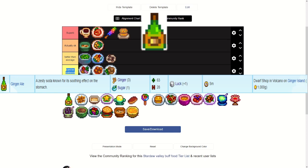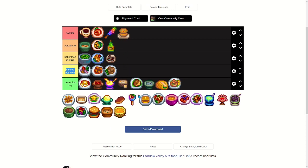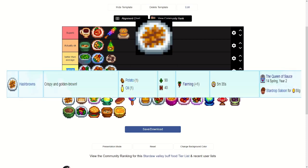Ginger Ale only requires three ginger and a sugar, gives plus one luck for five minutes, and is bought from the dwarf shop in the volcano on Ginger Island for 1000 gold. If you're not using Triple Shot Espresso for some reason, this could be a good alternative since it gives plus one luck and can be stacked with Spicy Eel or Crab Cakes or Magic Rock Candy.